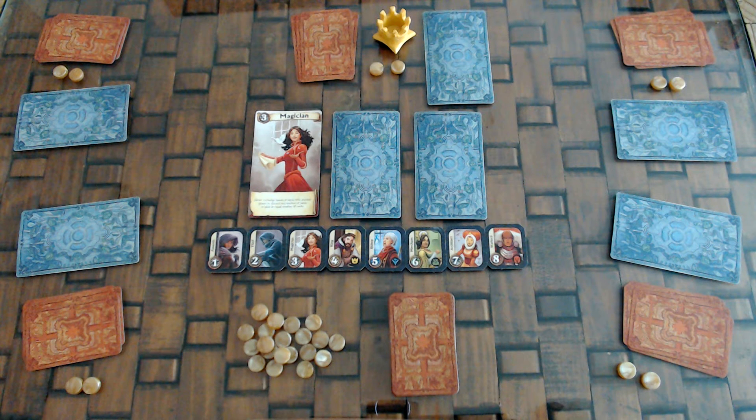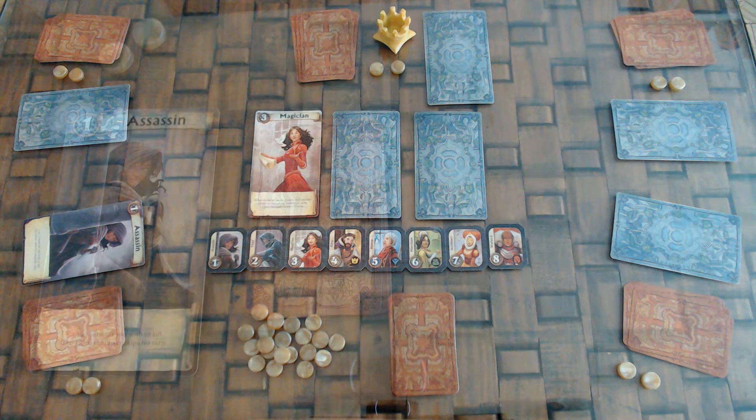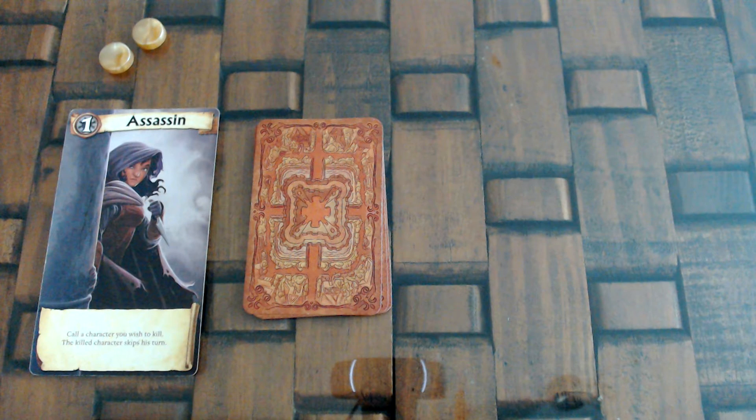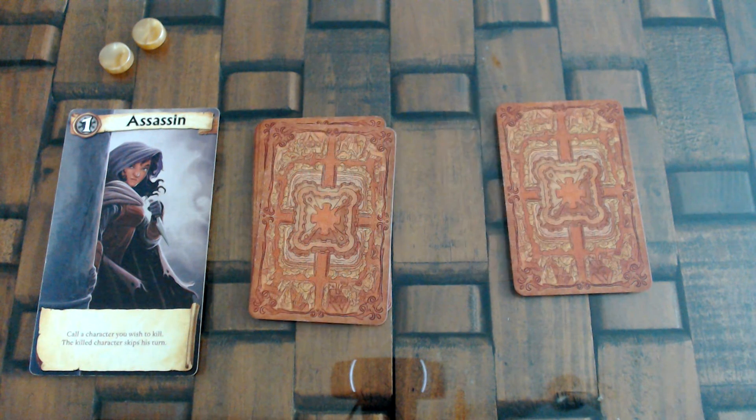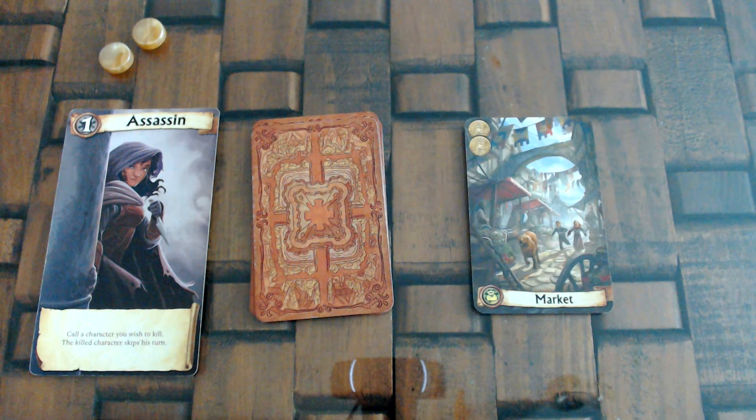In the turn phase, players will take turns in ascending order of their chosen character's rank. The crowned player calls each character starting with number 1, and if you have that card, you reveal it and take your turn. After all the characters have been called, the round ends. During your turn, you must gather resources: you can either take 2 gold from the bank, or draw 2 district cards from the deck, choose one to keep, and return the other to the bottom of the deck. After gathering resources, you may build 1 district by paying gold equal to the building's cost, indicated on the top left of the card. You can only build 1 district per turn, and you cannot build a district identical to one you already have in your city.